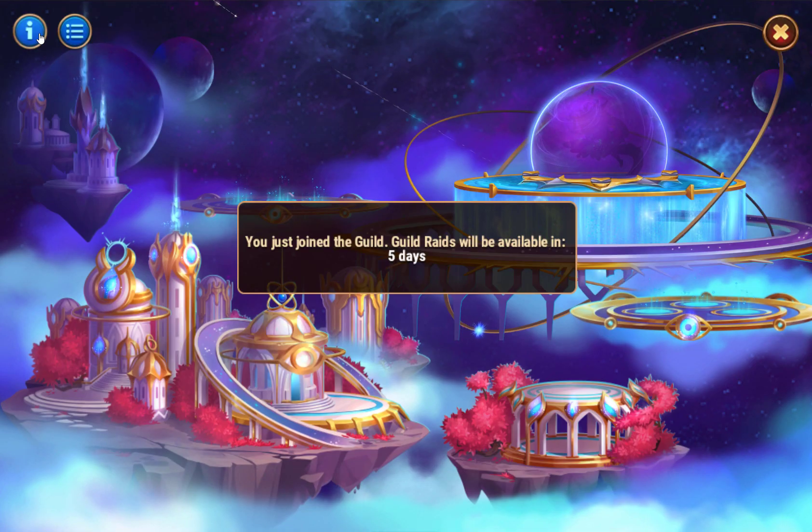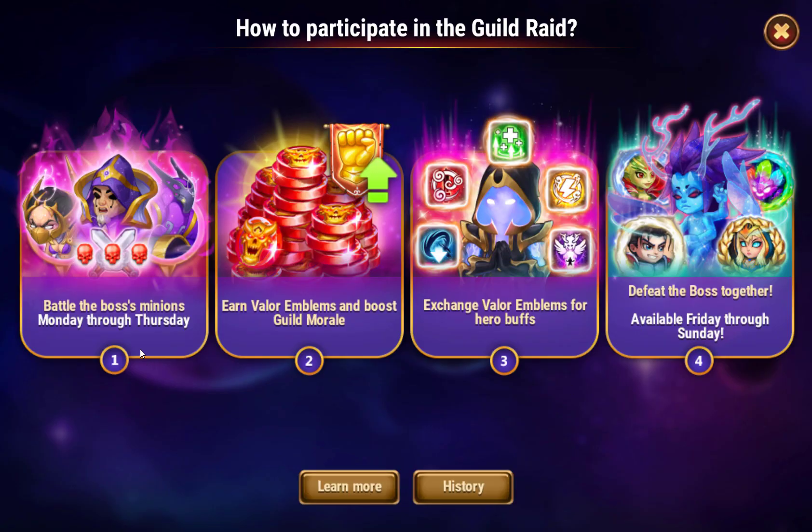There's an info thing here you can read. Battle of the Bosses: minions Monday through Thursday - earn Valor Emblems and boost Guild Morale, exchange Valor Emblems for hero buffs, defeat the boss together. Boss fight available Friday through Sunday, minions available Monday through Thursday.